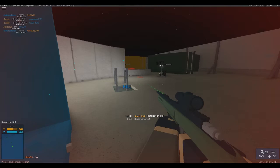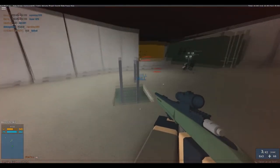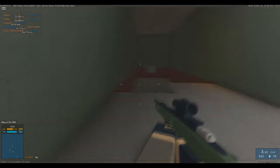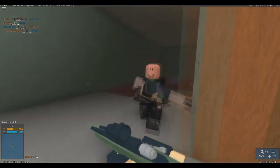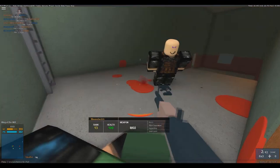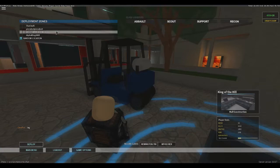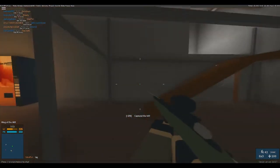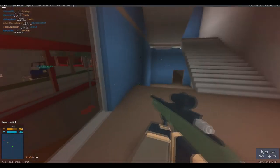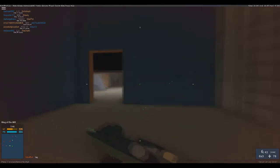Some people may think this is cheap, and it kind of is, but it's a Roblox feature, so why not use it? It's not really a massive advantage — I'm not running at the speed of light or something. It's not like an aim bot or anything like that, it's just the green dot in the middle of your crosshair.